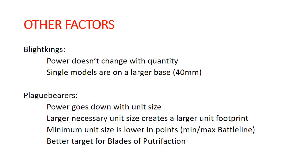There are one or two positive points for Plague Bearers. At minimum unit size, they're 120 points for 10, which is cheaper than 160 points for five Blight Kings. So if your game plan is min-maxing — just getting minimum points invested in battle line — just run three units of 10 Plague Bearers. I don't think that's really a good idea, but if that's what you're going for, go for it.